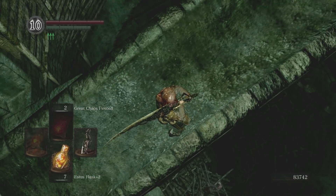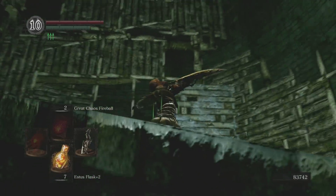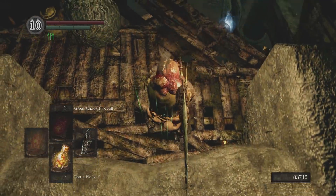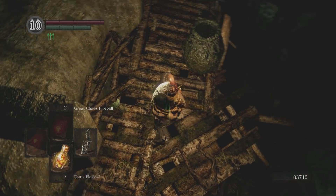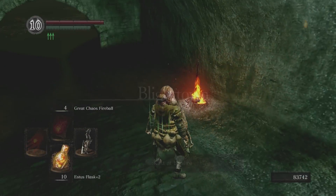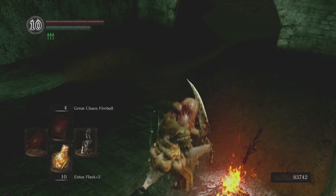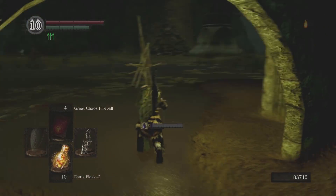I could have sworn there was some treasure in here, but I guess it's just the path back behind him. At any rate, that gets you the Power Within Pyromancy, from which point you can just bone back to the bonfire — bonefire? Yeah, that works too, I guess — and you're home free.